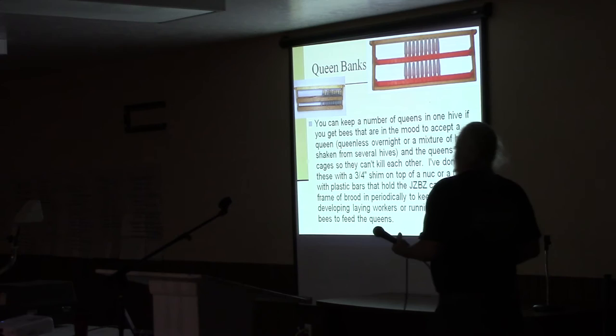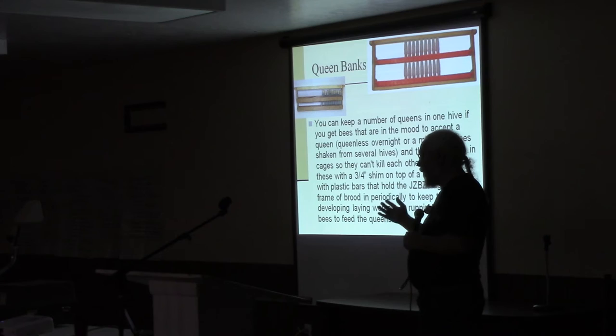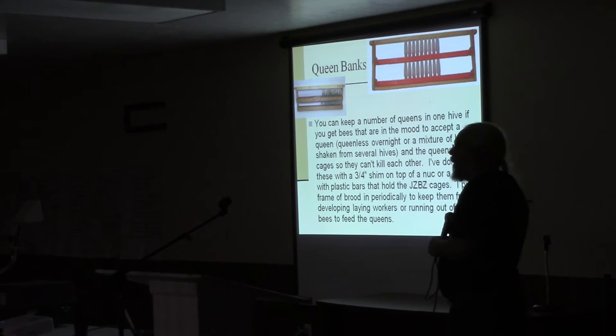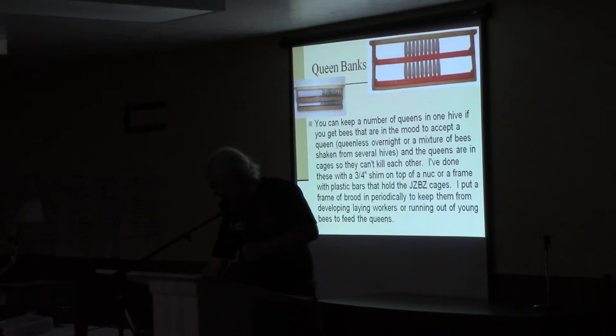You can also bank extra queens. I used to think banking was what made queens go bad, but I took a bunch early in the spring, put them on a bank, and left them until fall. I kept occasionally taking one out and putting it in a hive, and it would start laying immediately and do really well. I had to conclude it wasn't the banking that made them bad — it was when they grabbed them. It was grabbing them before they laid more than a couple of eggs and putting them in a queen bank that made them poor queens. It's not how long they're banked; it's how early they're grabbed.